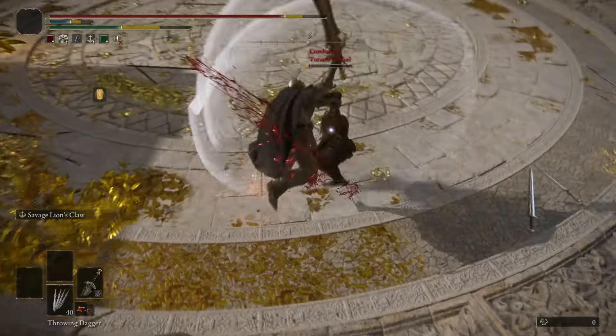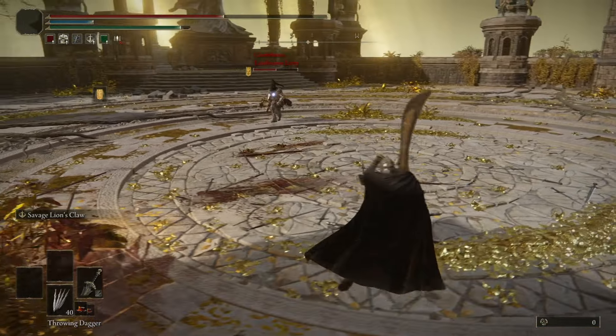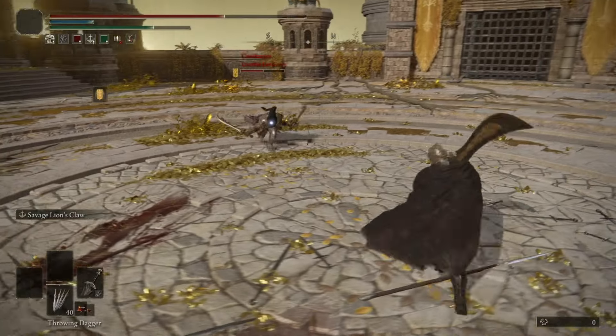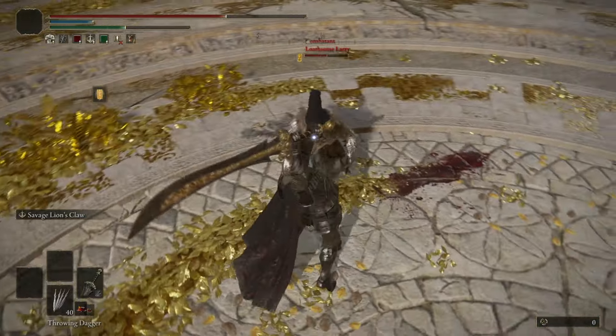But weapons like greatswords, curved greatswords, hammers, great hammers, axes, and great axes — they were just left completely outside the talisman synergy conversation. In general, there wasn't much of an incentive to two-hand your weapon; you could do a bit more poise damage or a bit more damage on a strength build, but really that was it.